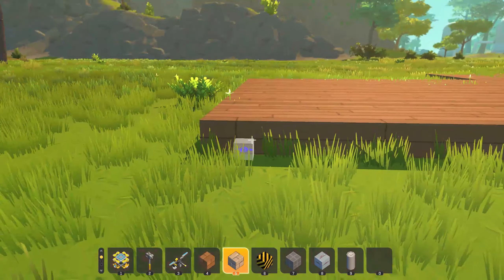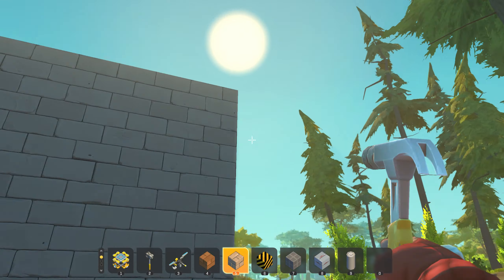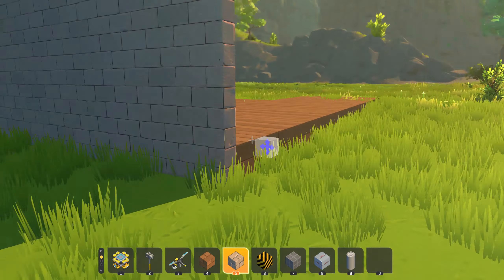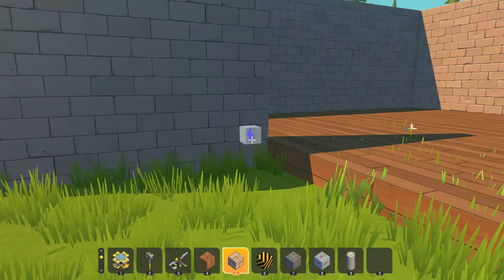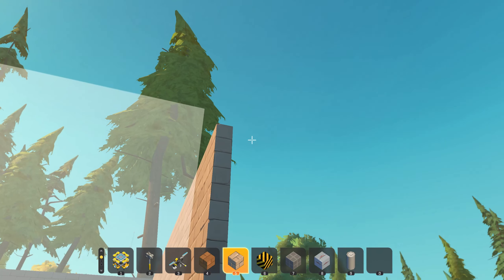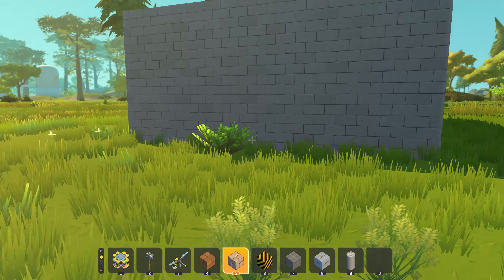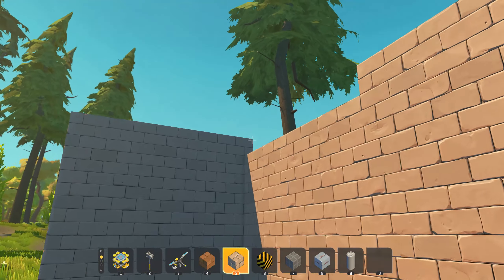Okay, so I'm done building that part. Now we have to build the wall of the police department. Let's make a very big block right there. Perfect. And the last bit of police station — there we go. Now I have to build the front door of the police station.